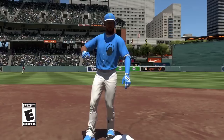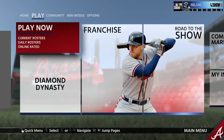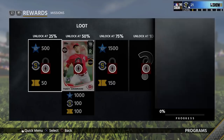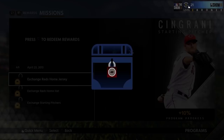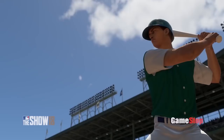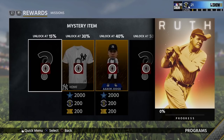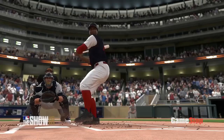If you ask anybody heavily invested in Diamond Dynasty what the most frustrating feature of the entire game mode is, chances are they're going to say something about the created player. In Diamond Dynasty, you can create a custom player to put on your team alongside legends and current MLB players. This could be a cool feature, but it has to be balanced — and the past two years it has not been. It's been way too easy to make your guy a 99 overall, basically the best player in baseball history with little to no effort.